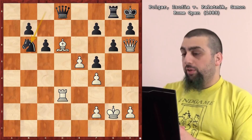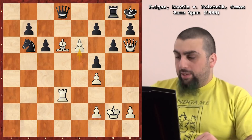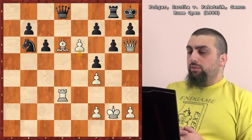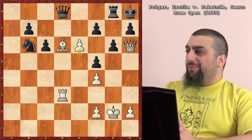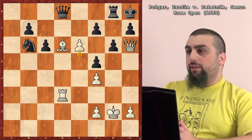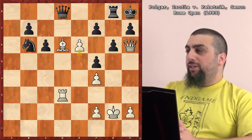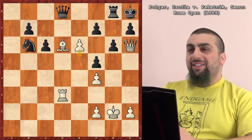E6, with several threats — threatening to just play e takes f7. Also e6 clears the way for Bishop e5 check, winning the queen and mating the king. So now it's tough for Black, although Black's fine here with the best move. There's only one move to survive. Polotnik didn't find the correct response — or maybe he did but didn't analyze it correctly. He probably saw it but thought it didn't work for some reason.